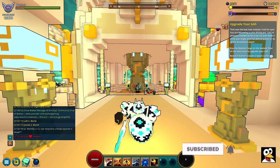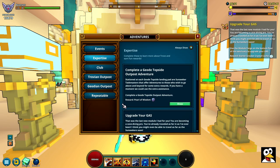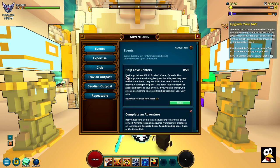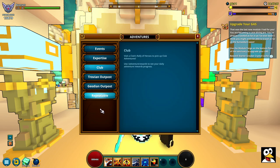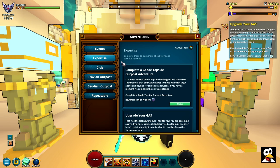So how do you basically get into your Expertise quest? You need the Adventure menu and you access that on PC by pressing I. If you play on PS4, you click Options and then go under Adventures and this menu is going to pop up for you. You also have your event stuff, your club stuff, and Trovian Outpost and the repeatable ones — the star bar and stuff like that. But the one we are looking for is, of course, Expertise.